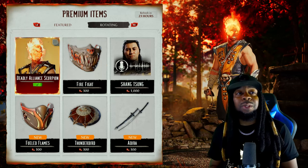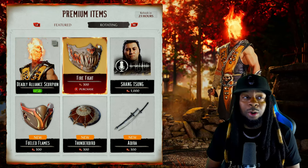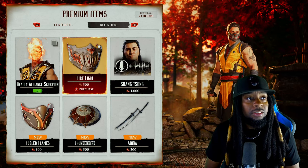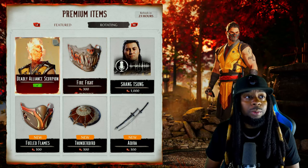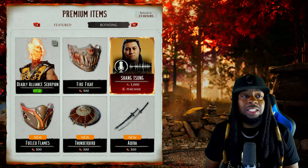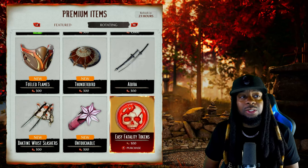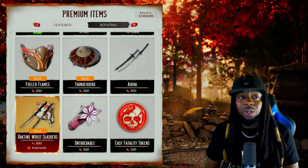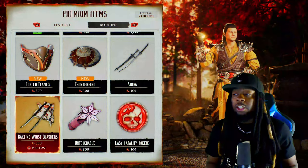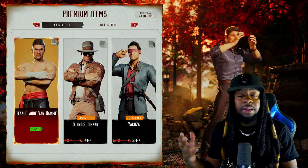Scorpion is back in the store — I had somebody in the comment section ask me if he would pop back up. Now is the perfect time to get him if you don't have him already, because we don't know how often he's going to be in there. There also looks like there might be a mask item — I really want that Shang Tsung voice. Let me know in the comment section if this is available in the shrine, because I was trying not to rush and clear the shrine — once the shrine is clear, the single player content is done.